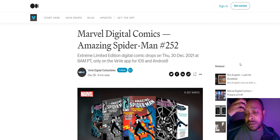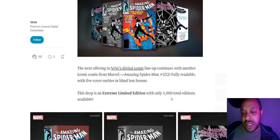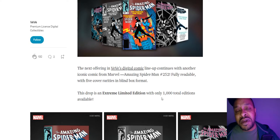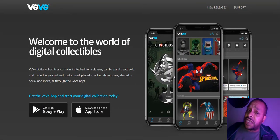Remember yesterday we talked a little bit about this — Spider-Man 252, the first appearance of Spider-Man in a black symbiote costume. It had an edition of about almost a thousand in the Vivi app. We talked about going to Vivi, downloading it, getting the gems, even though we can't get our money off the shelf.